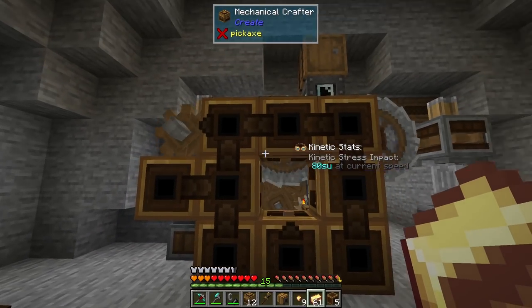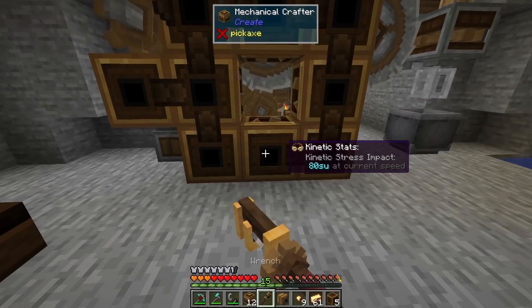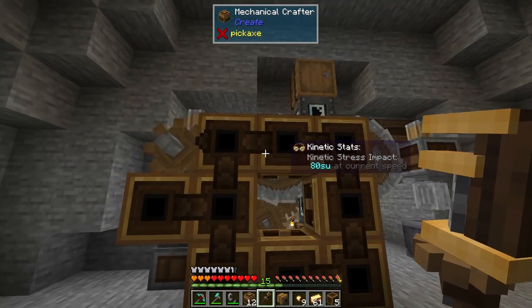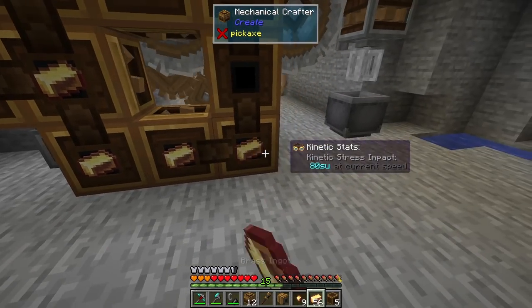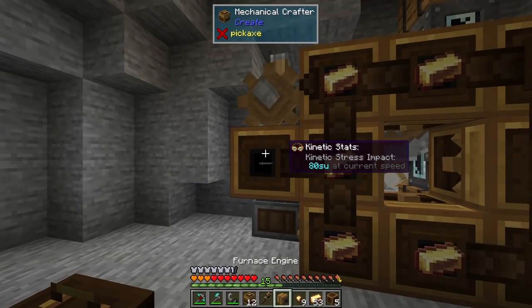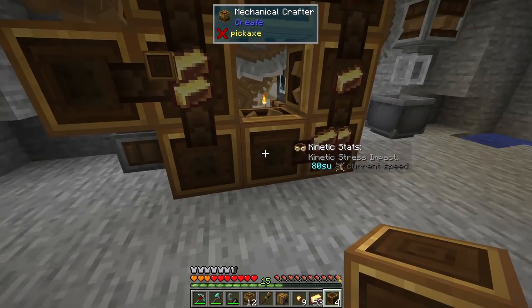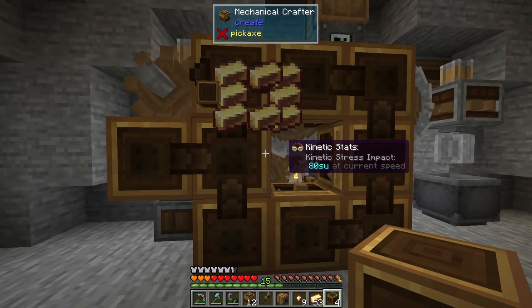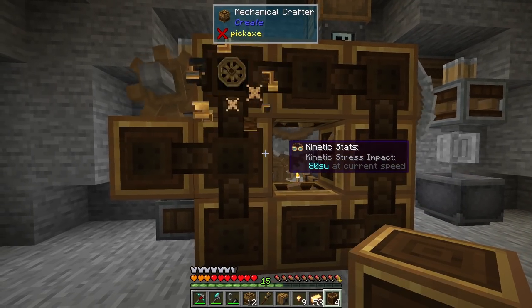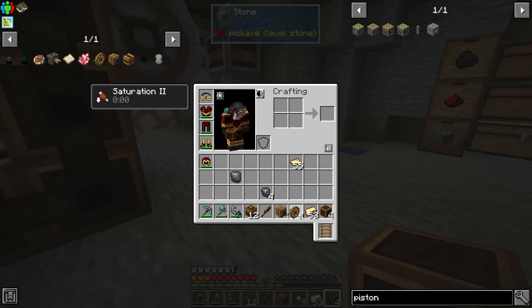Oops — if you don't have the arrows going in the right direction where everything meets up it just drops all the components and sees it as a non-valid recipe. Let's go ahead and fix that — come here, go that way. There we go, we actually have all of it now. This is our furnace engine.